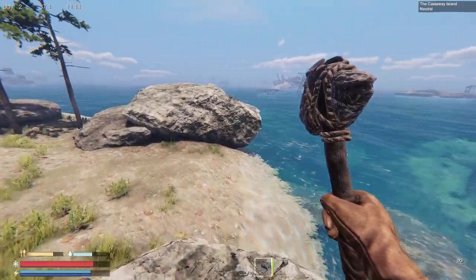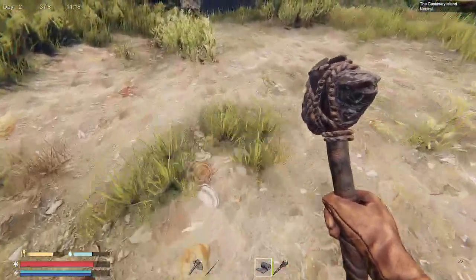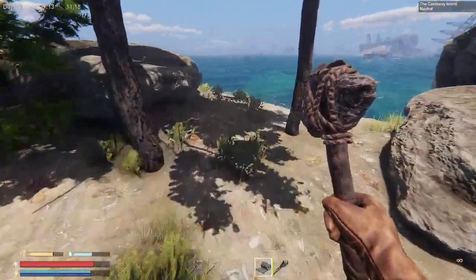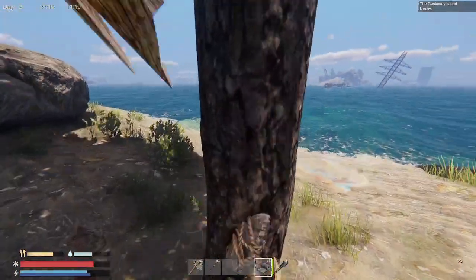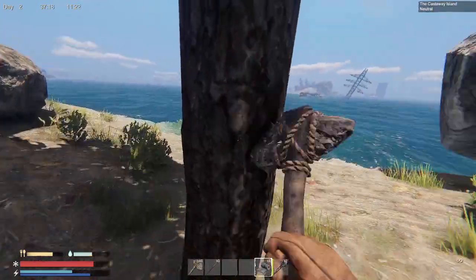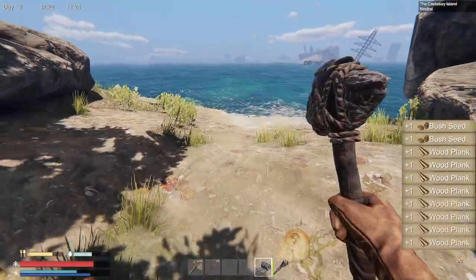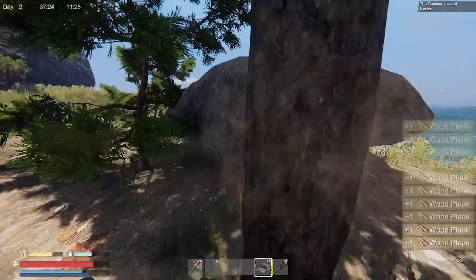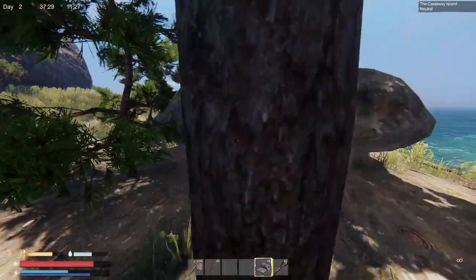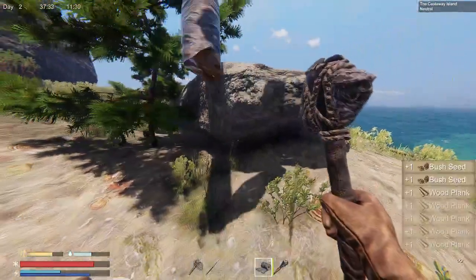Hey, welcome back everybody. I'm almost done stripping this island. I actually made myself a spear and got myself a crab. It's day two and I think we need to make a water purifier. I've been sitting there drinking those Cokes we found, and that's not going to cut it. We're going to need some water.